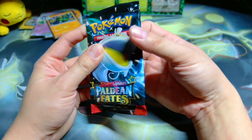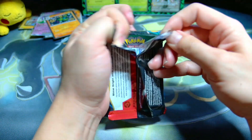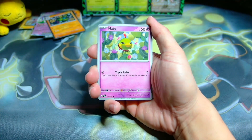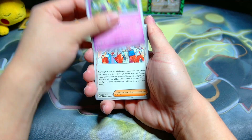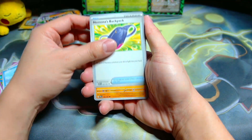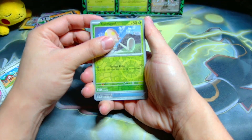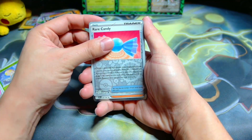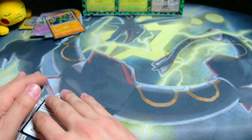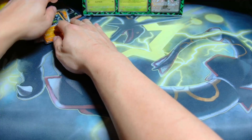Here we go — last pack of the video. Let's see if we can end it on a banger. Paldean Student, Cottonee, Lapras — come on, let it be something good. Artisan, Toadscrawl, Rare Candy, and a Professor's Research. I'm not complaining — we got so many good pulls from this video. Let's do a quick recap.